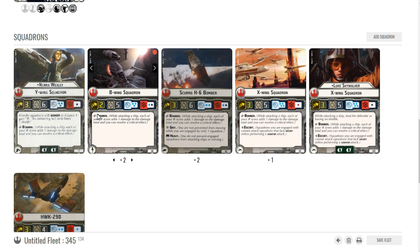I have X-wings as my escorts — that's a given, because they're already bombers, they're very good against squadrons, and they have the red die for that. Luke is especially amazing because his crits go through shields.